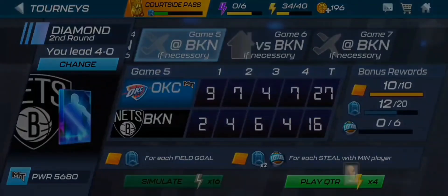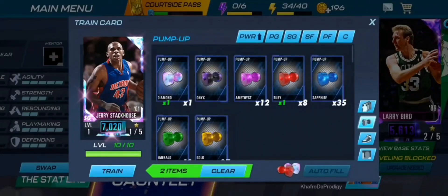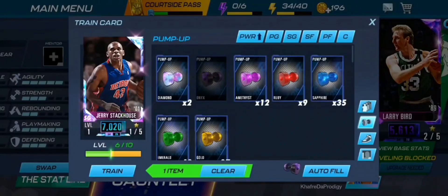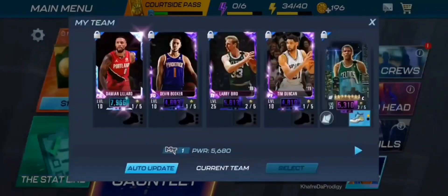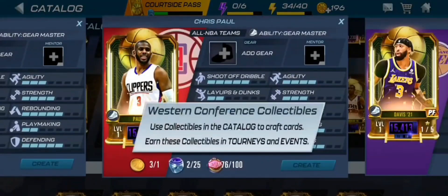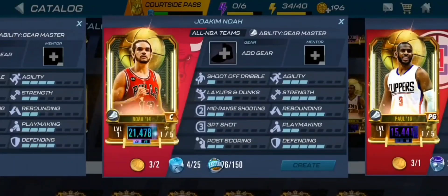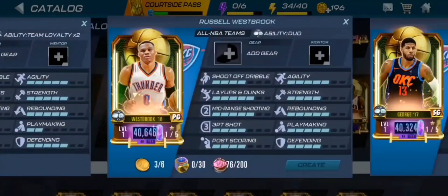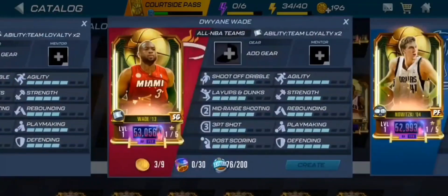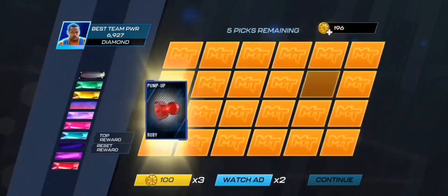From the season we're getting a Diamond Jerry Stackhouse — that's probably not going to do anything for the team. Devon Booker has actually been pretty good. We have Chris Paul, Joakim Noah, Kevin Durant, and Russell Westbrook — but we don't have the rings or collectibles to craft any of them, so we can't really craft anybody regardless.